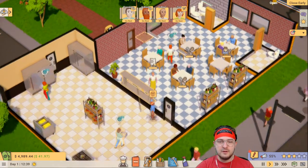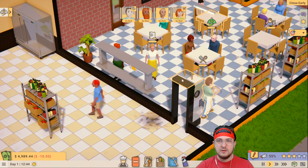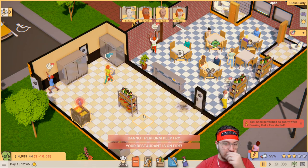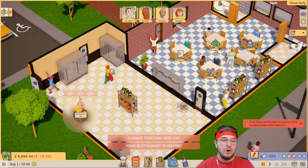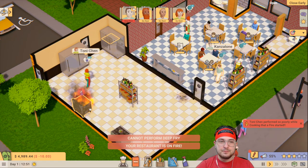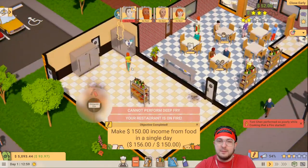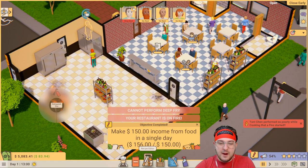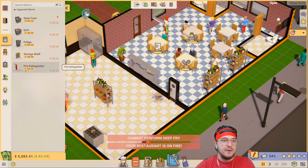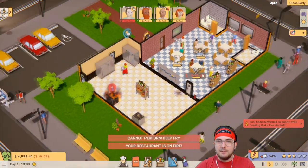We don't have the best cooks, but at least we have some good servers. Someone just walked through the kitchen - who is this? He just walked in through the back door. And then - Tony Chan performed so poorly while cooking that it started a fire! Oh my god! Okay everybody calm down. We need to extinguish the fire - do we not have a fire extinguisher? Anthony, I need you buddy - extinguish the fire! There's a fire extinguisher - somebody grab it! This was not in the tutorial. I was not expecting this.